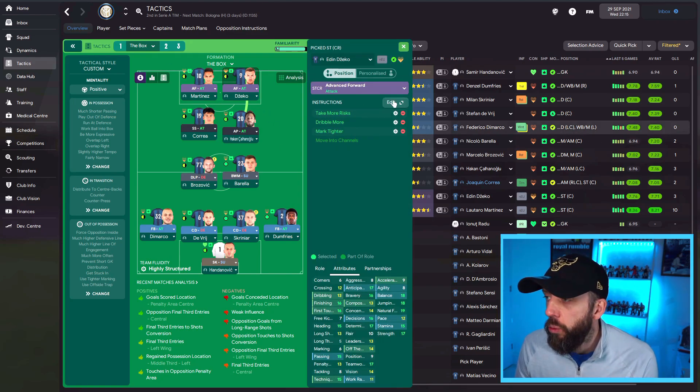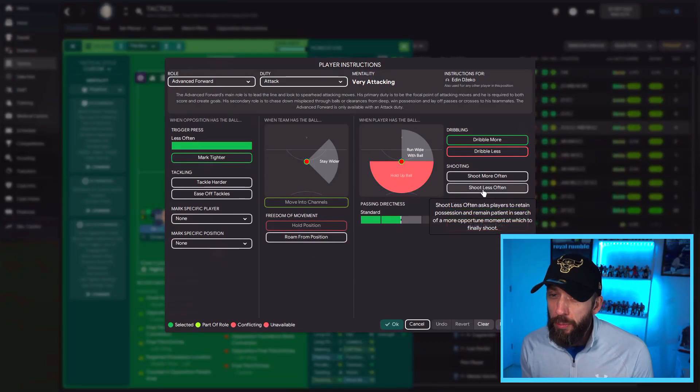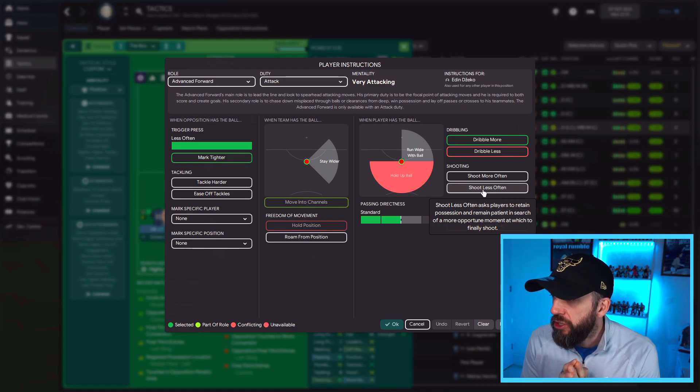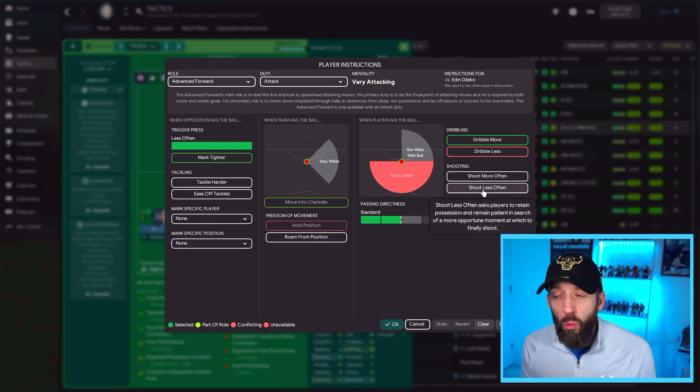People think that 'shoot less often' is a bit taboo for strikers - that you shouldn't put it on them - but you should. All it means, as the game says, is: shoot less often, ask players to retain possession and remain patient in search of a more opportune moment in which to finally shoot. It's basically saying don't just shoot for the sake of it - wait for a better clear-cut chance.